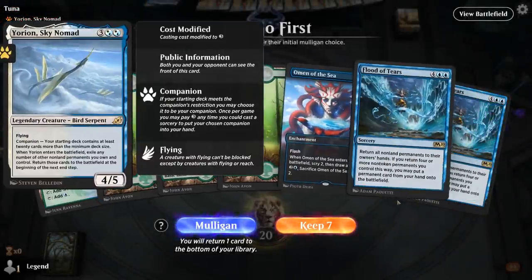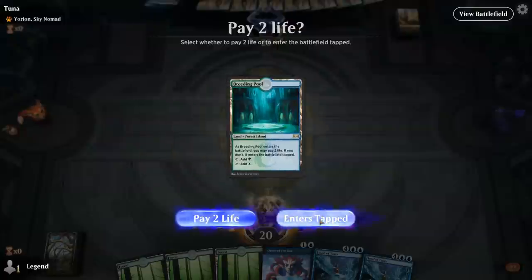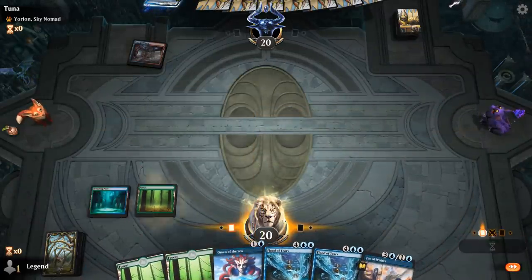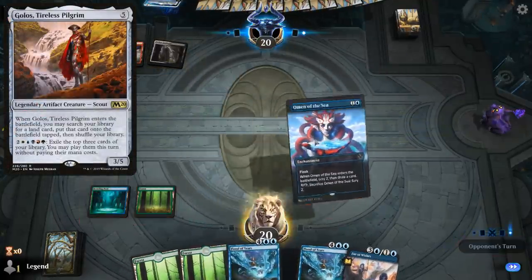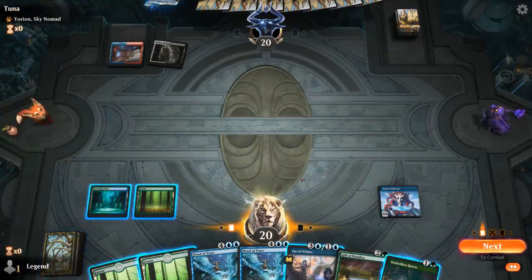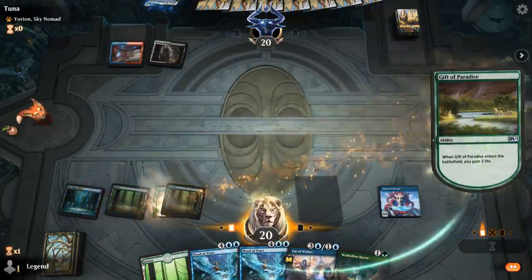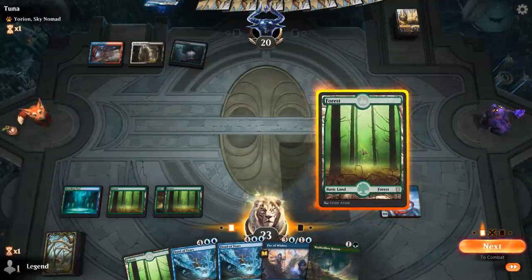Game three, we're on the play facing a Yurion, Sky Nomad deck — if this is a Field of the Dead build that's usually a pretty good matchup. I'll keep this hand; two Flood of Tears is a bit redundant but it's half our combo and Omen can help find more pieces. It's a Guild Gate so probably a Golos Field of the Dead deck, maybe with Maze's End as an extra win condition. Since they're not threatening us too hard yet, I can Fae of Wishes for some card draw.